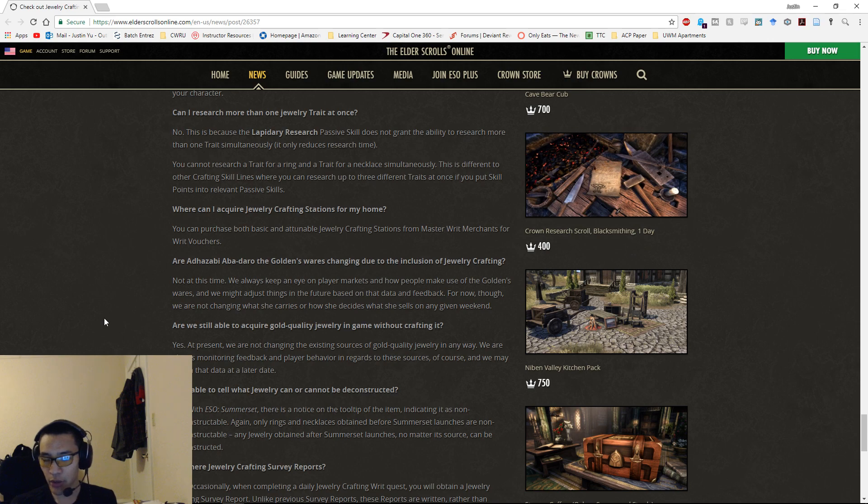With the research time reduction passive and ESO Plus, it will take about 70 days to research everything for a ring and about 140 days total for both rings and necklaces — roughly four and two-thirds months. Expect many players to purchase research scrolls from the crown store or save writ vouchers for the ones on the writ merchant, assuming those scrolls release alongside the expansion.